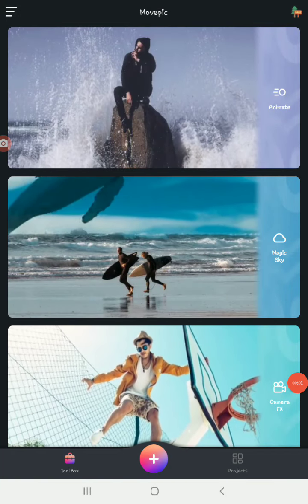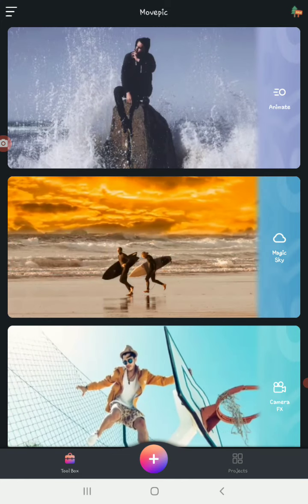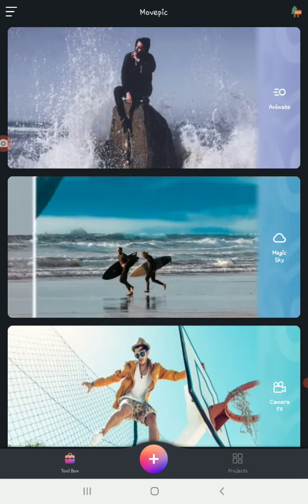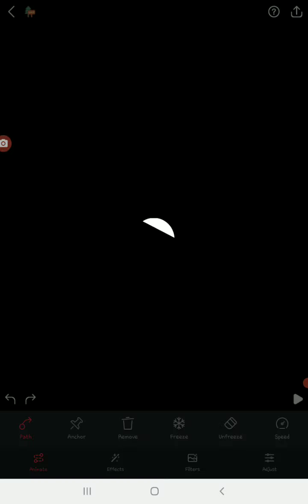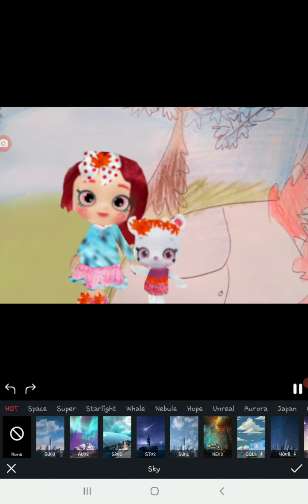Hello everybody, this is me Maya. Guess what — I've been shopping for a Google Play 10-point gift card, and guess what I have! So we go in here and I choose an image. I actually got the pro version of Movepick, and let's see what I have.